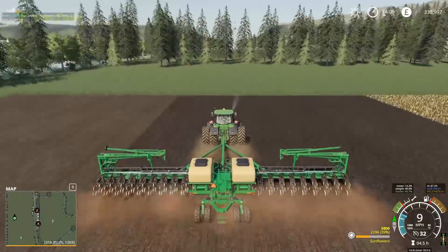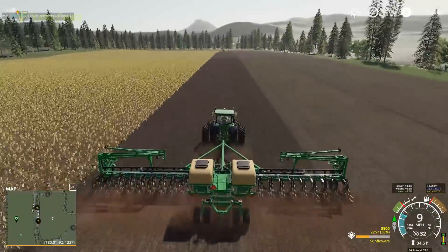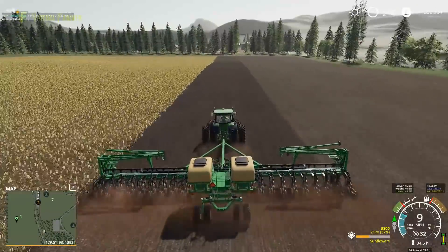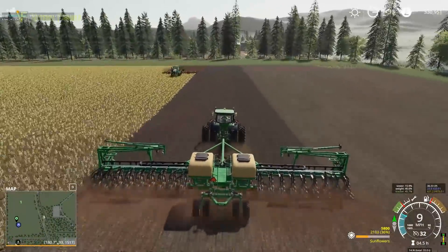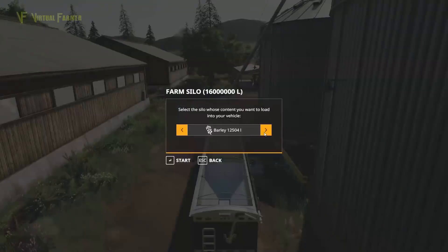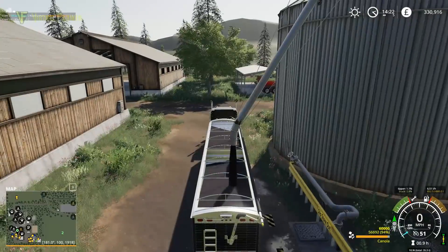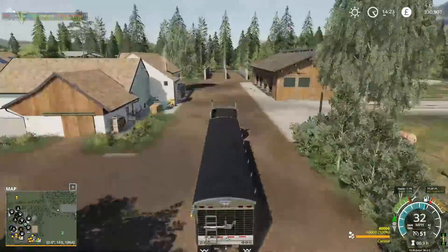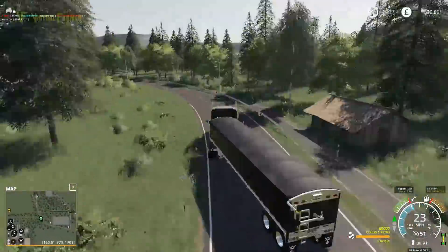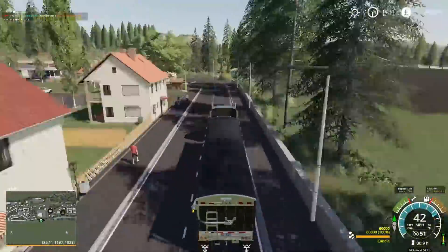We're catching the 8RT up rather quickly. We'll get to the end of the next row and let that head off again. Then we'll go and sell some canola — I think we've got a fair amount of that — and that will bring in a decent amount of cash. So we'll leave that there, fill up with canola, and head over just above the shop — Fenton Mill is where this wants to go.